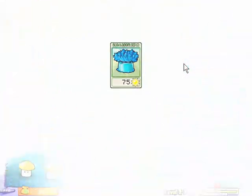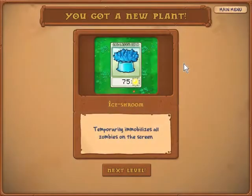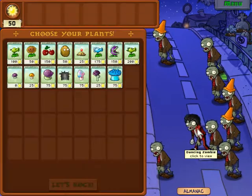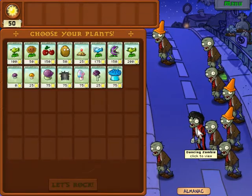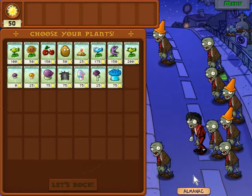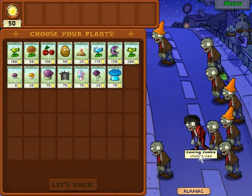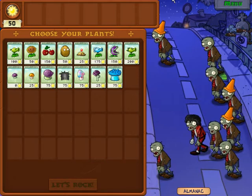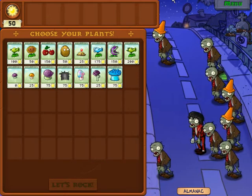Alrighty folks, we're approaching the 27 minute mark, so I think I'm gonna have to cut it off here because we're running low on time. But we got a new plant — the Ice Shroom, which temporarily immobilizes all zombies on the screen. That will be useful for the next level — and you'll soon see why. We got the Michael Jackson zombie, or the Dancing Zombie for short. He summons a bunch of other zombies to dance with him and they tear apart your plants, so be careful. Stay tuned for Let's Play Plants vs. Zombies for the PC Part 4, when we'll finish up level 2. Bye!